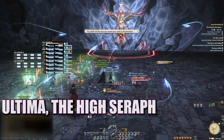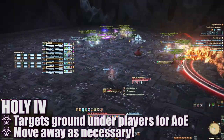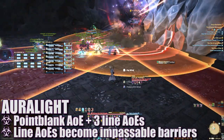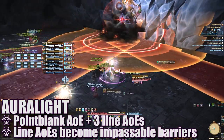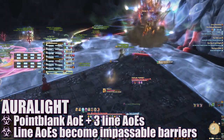The final boss is Ultima, the High Seraph. Holy Four will target the ground under random players for AoE blasts — move out of these as necessary. Auralite will create a point-blank AoE around her and three line AoEs. The line AoEs will create icy barriers that players will not be able to pass, so be sure to spread out in advance.